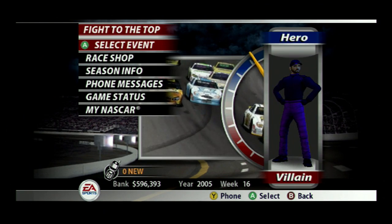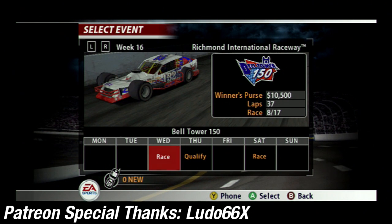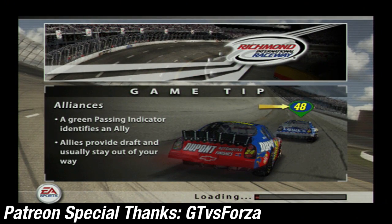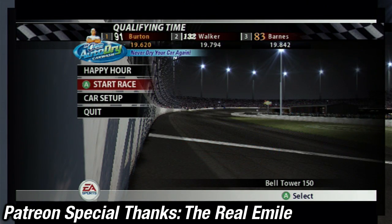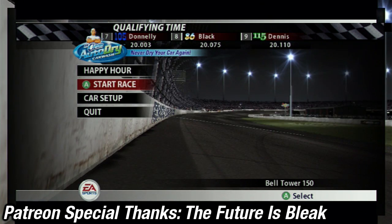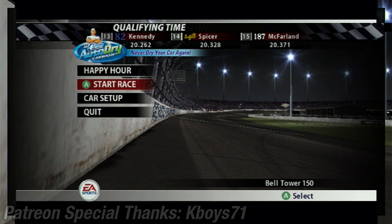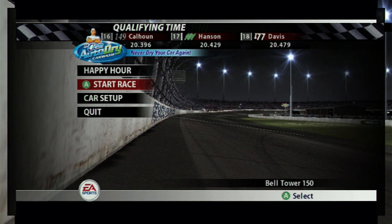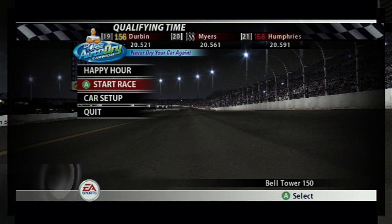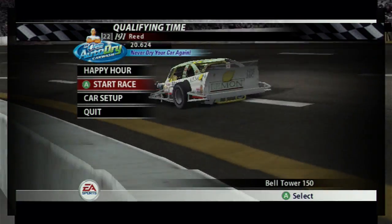Welcome to Let's Play NASCAR 2005 Chase for the Cup Part 70. In this segment we're going back to the Modified Series and to Richmond Raceway. Let's see if my perfect Modified Season will continue. The Richmond International Raceway welcomes you to tonight's running of the Bell Tower 150. EA Sports brings you racing action from one of the oldest and most storied racing venues in NASCAR. Tonight's NASCAR Featherlight Modified Series drivers are looking to make a fast start.